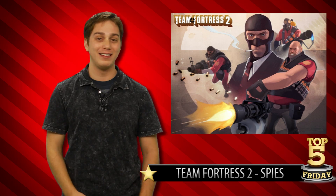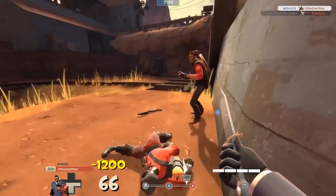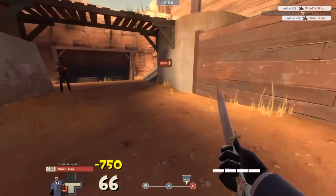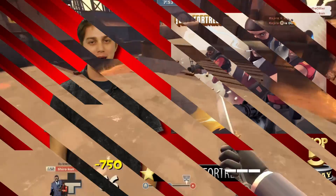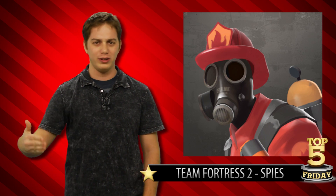Number four on the list is kind of not really one mask — it's the vast array of masks possessed by the spy in Team Fortress 2. You gotta love a character who has the balls to go sneaking through enemy lines in a flimsy paper mask of one of their enemies. Gaining the trust of your opponents and then stabbing them in the back is one of the greatest joys in TF2 and it wouldn't be possible without the spy's mask. The pyro's mask is cool too, but it's just not functional like the spy mask.